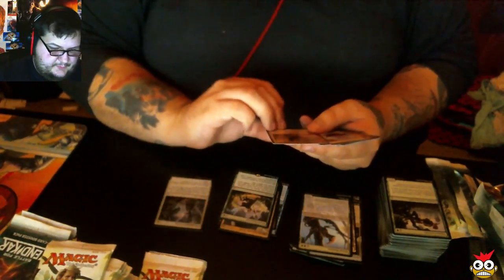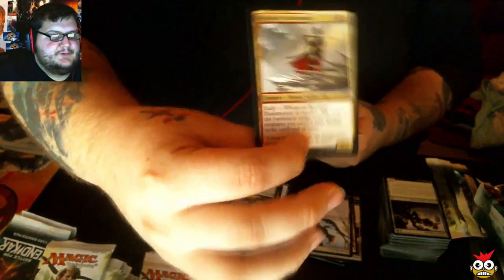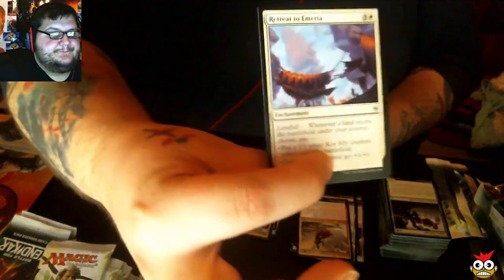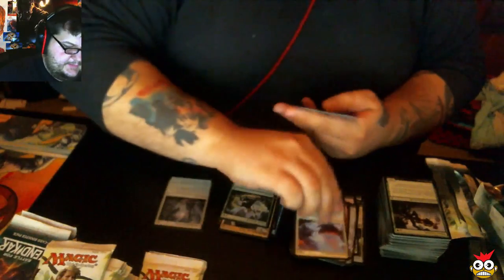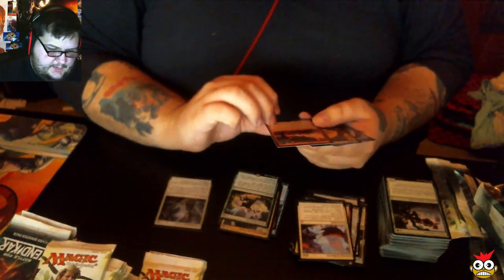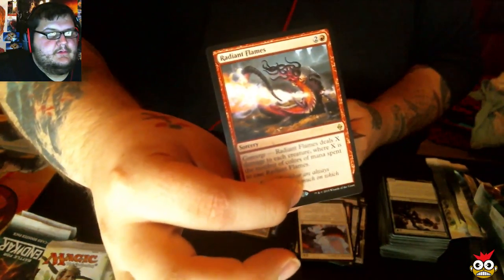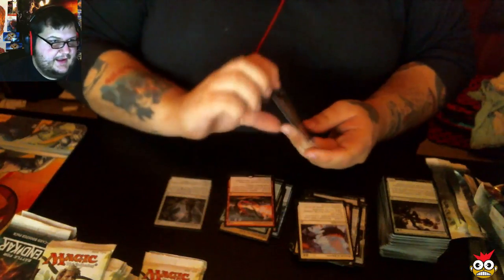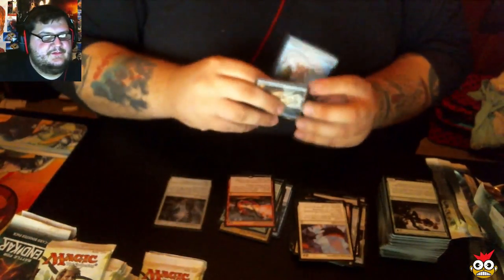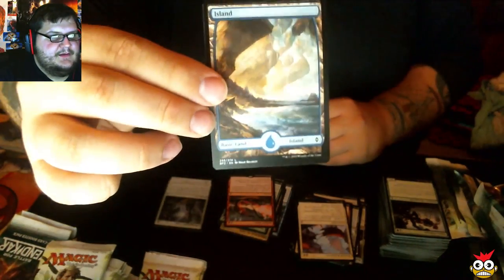Our next uncommon is Resolute Blademaster — I like him, I think he's pretty cool. Third uncommon is Retreat to Emeria. And looking at Camera 2 — that's a whole lot more in focus. Our rare is Radiant Flames. And we got an Octopus — Octopus token. Here's a good full art beauty, so pretty.